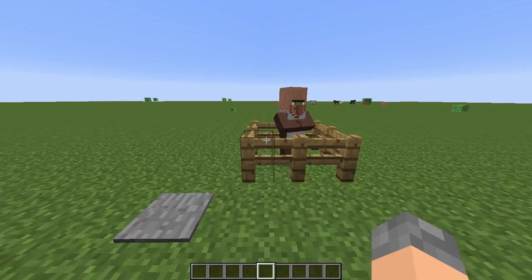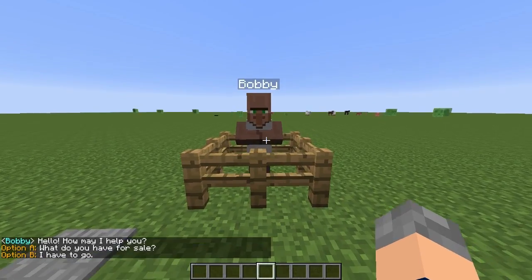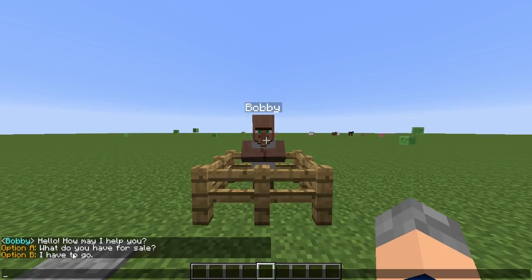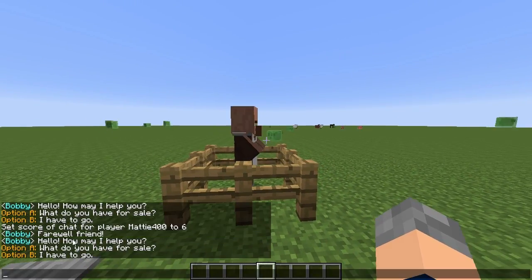So this is the first thing I came up with — it's probably already been done, but whatever. We've got our friend Bobby and we're going to stand on the pressure plate to talk to him. He says 'Hey, how may I help you?' and there are two options you can click in the chat. We'll go with Option B first — 'I have to go' — so he says farewell. I'm using a scoreboard for it; if you're not an op it'll look more clean.